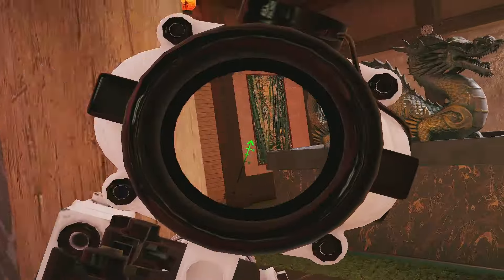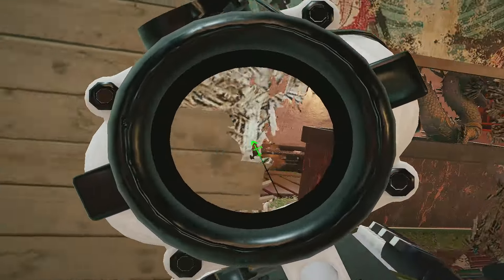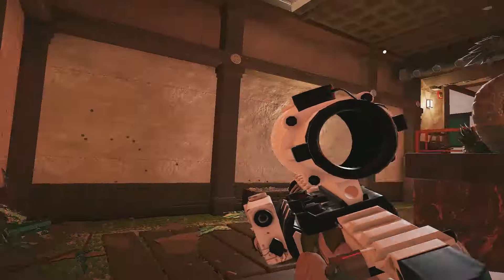Buck is special for his aggressive shotgun plays, and I still see some players who take common angles to shoot people. Go open up the walls next to them or open up the floor or roof. You're going to surprise your enemy with your shotgun instead of taking a normal gunfight.